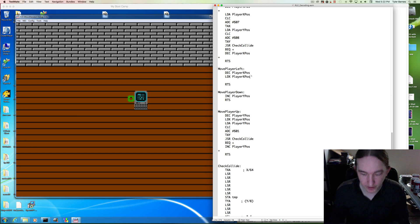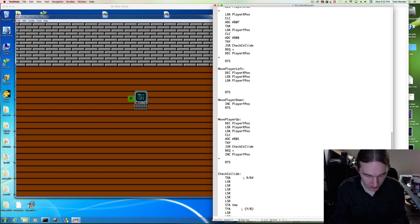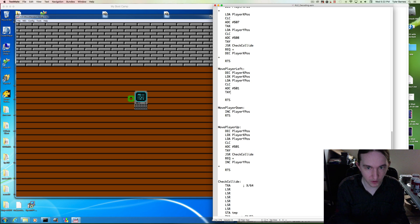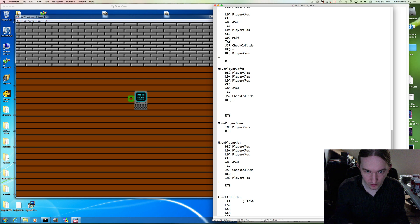We're decreasing the player x position, so if we collide, we increment player x position. Then we check the bottom point at x, y plus 8: load x with player x, load a with player y, clear carry, add with carry plus 8, transfer to y, check collide, do our branch. Again, we increment player x position if we've collided.